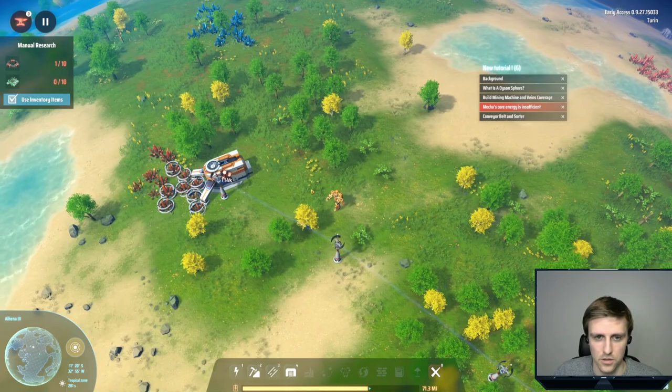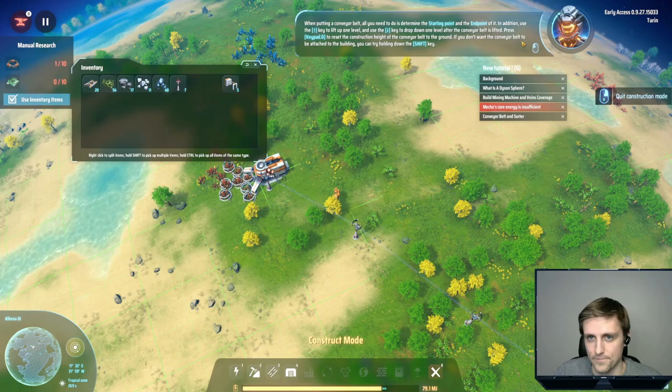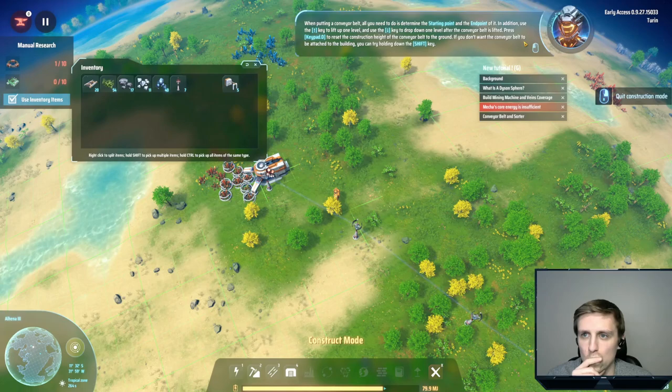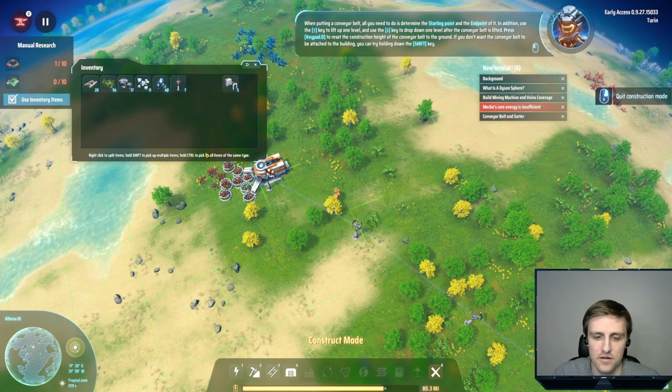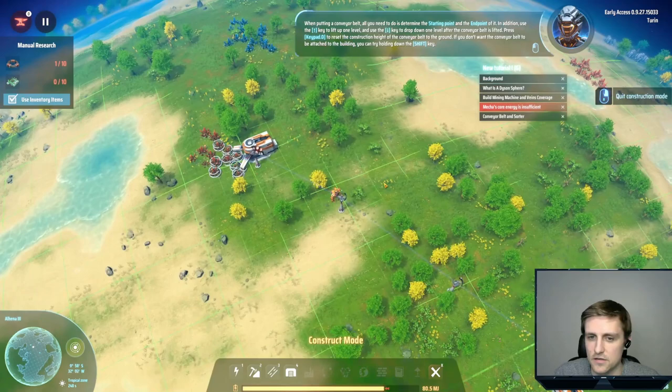That's an achievement — one out of a hundred. Let's grab our conveyor belts. We only have 20 of them. When putting a conveyor belt, all you need to do is determine the starting point. Oh, you can lift it! Use the up arrow key to lift up one level and the down arrow key to drop down one level after the conveyor belt is lifted. If you don't want the conveyor belt attached to the building, try holding down the shift key.